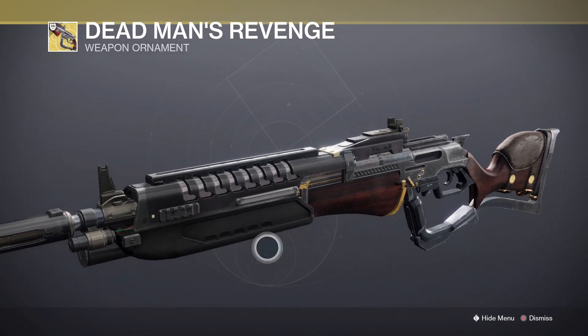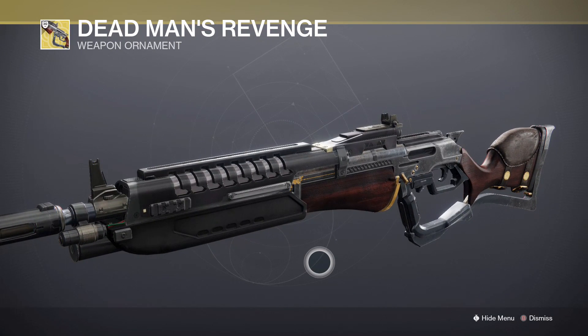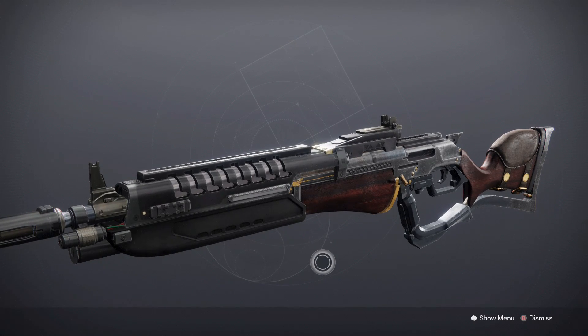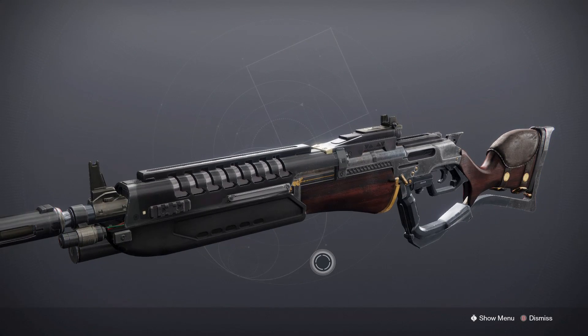Once Witch Queen drops, you won't even have to do the Pre-Sage mission anymore to get Dead Man's Tale as long as you own Beyond Light. They'll be selling Dead Man's Tale and Hawkmoon with random rolls every weekend. So make sure to pick that up before it goes away Tuesday morning.